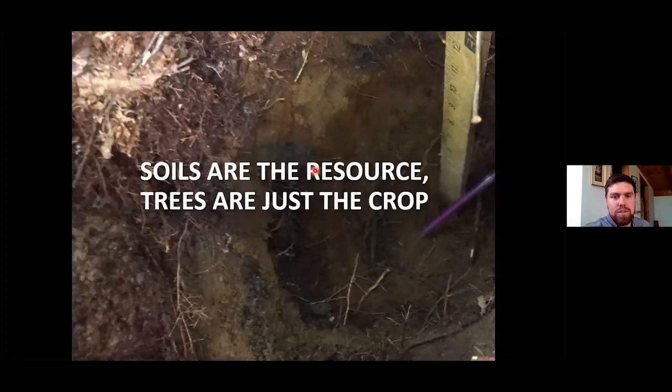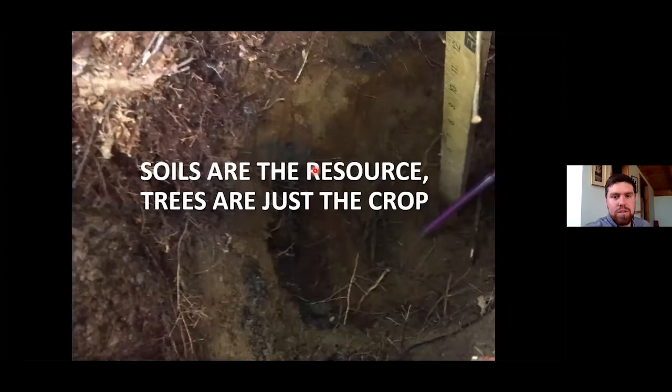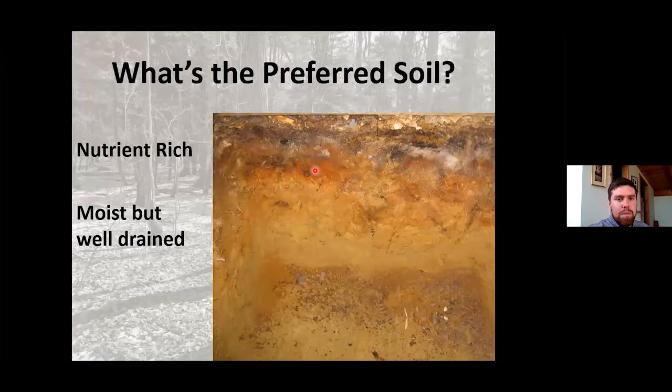One of my grad school professors used to say that soils are really our resource and trees are just a crop — trees respond differently based on the type of soils you have. We often look at the above-ground structure, but it's important to think about soils as well. For sugar maples, we want nutrient-rich soils — sugar maple loves calcium. We also want moist but well-drained soils; we don't want standing water.